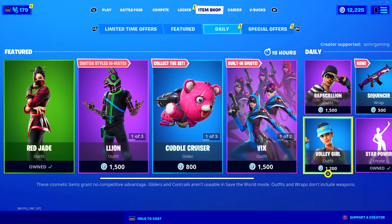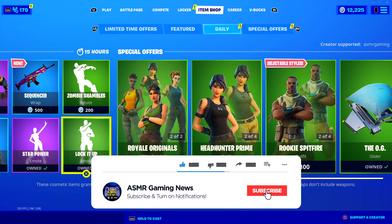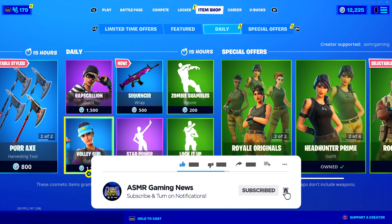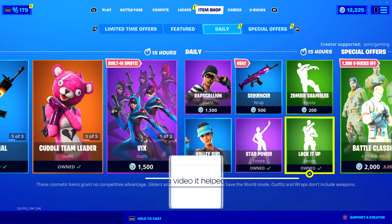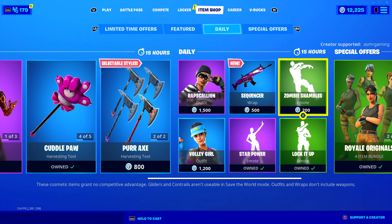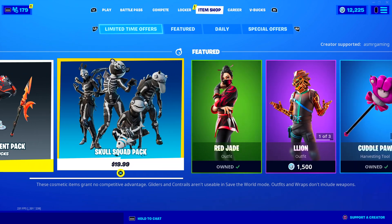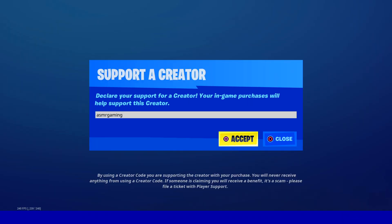I wonder if the default skins... they're still here, they're still here. That's nice, I was a little bit worried for a second. We got a new wrap — what is this? Emote? Zombie Shambles. I don't know that one. A lot of good stuff today on the item shop, so if you're picking anything up, be sure to use code ASMRGAMING.